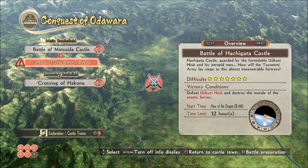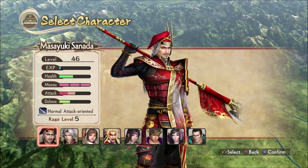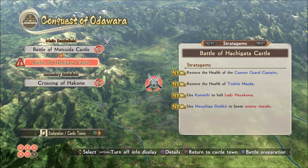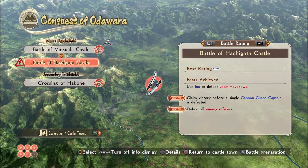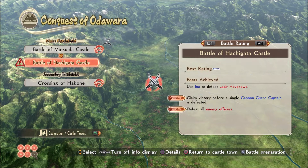We must defeat Ujikuni Hojo and destroy the morale of the enemy forces. We've got a pantheon of people to choose from. The objectives include restoring the health of certain characters and using Kunoichi, so we do need to use Kunoichi here. But we have some liberty as to who we want as our second. We want to claim victory before a single cannon guard captain is defeated, and defeat all enemy soldiers. Feats achieved include using Ina to defeat Lady Hayakawa.